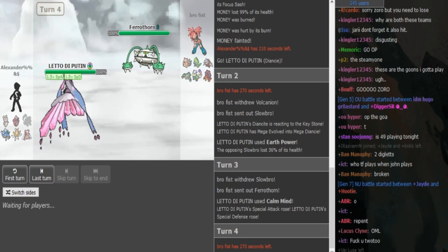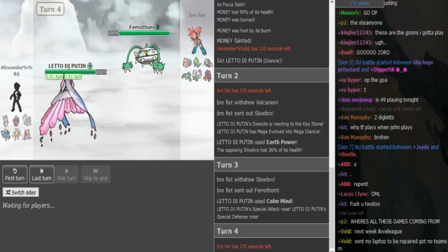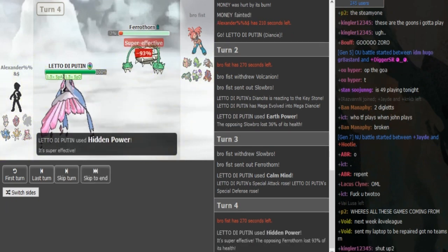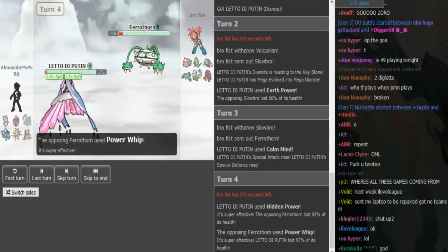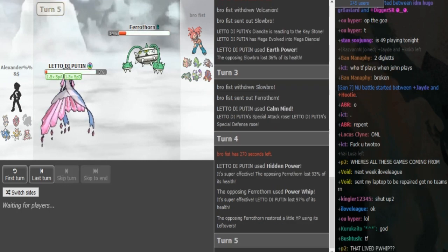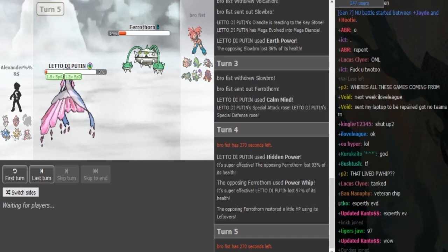The Ferrothorn might get blown away, but if it's a super Spdef build it's able to live one. I'm not sure how much the standard spread with like 88 Spdef can live, but this Ferrothorn is actually able to live one. The HP Fire does not kill the Diancie surprisingly — I thought it would definitely pick up the Diancie. So I'm not sure if Alex knew that.